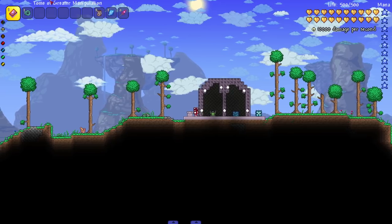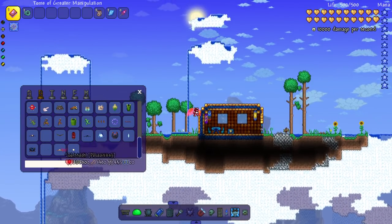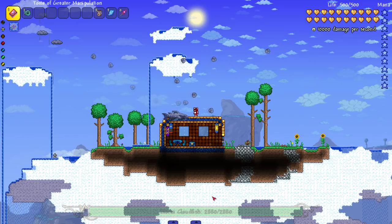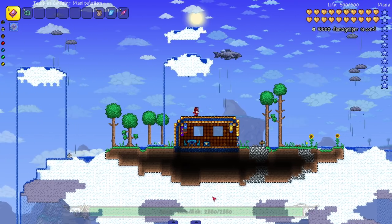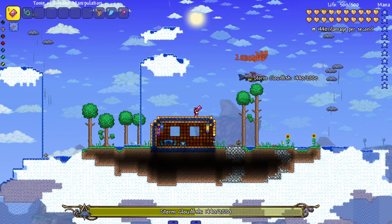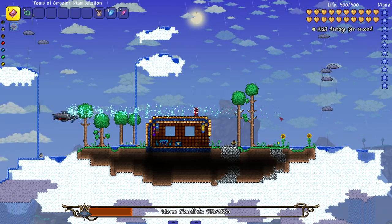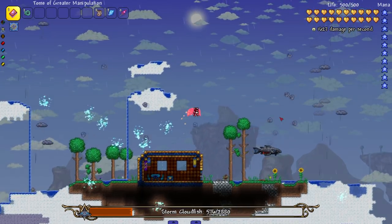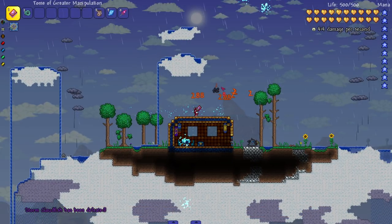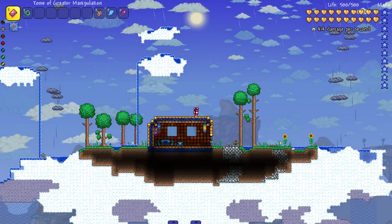Let's start with the first boss you're supposed to fight in this mod — the Storm Cloud Fish. I love how this boss looks — it's just a fish mixed with a storm cloud, amazing. He's got a couple cool attacks here and there. Let me do a little damage to it and see if we get another phase — hopefully I don't kill it too fast like I did with the serpent in the last video. Cool attacks, a nice first boss.